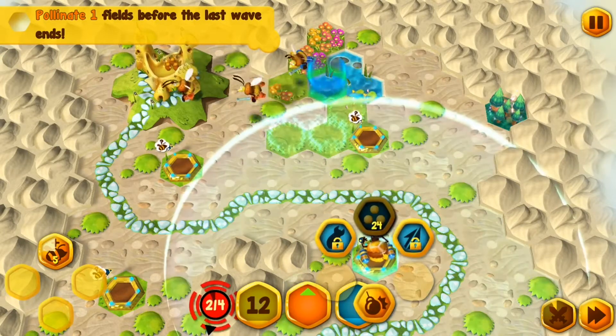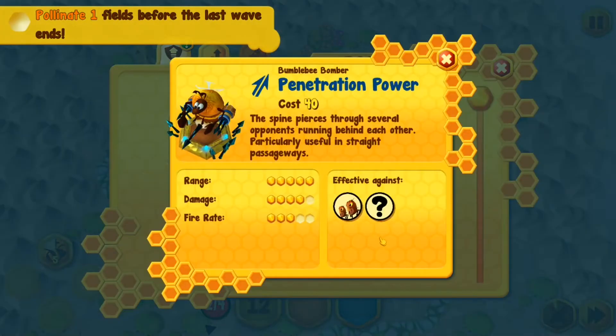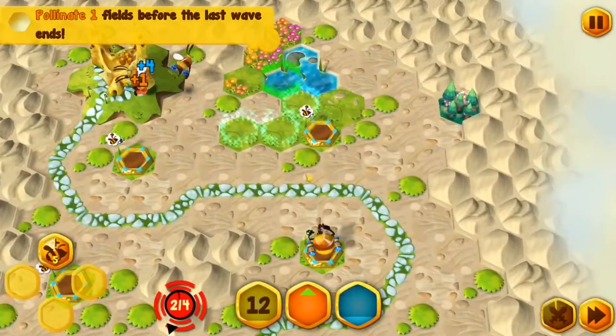So I need water to keep these things cool. Explosive ammo — they wound them. And this is penetration power for straight passageways. I'm going to go with explosive ammo, that seems more useful at the moment. But of course I'll take that one too, just in case.